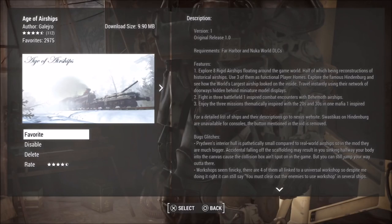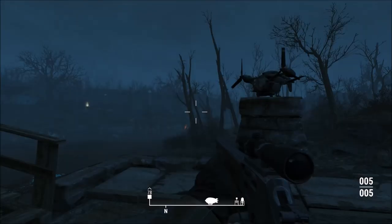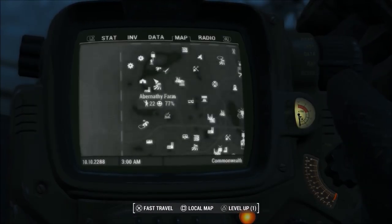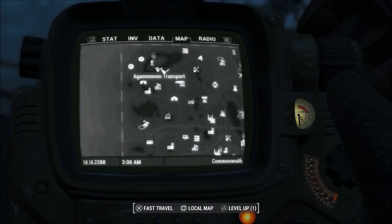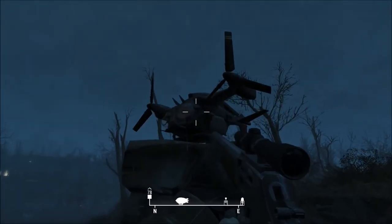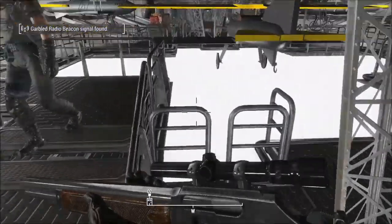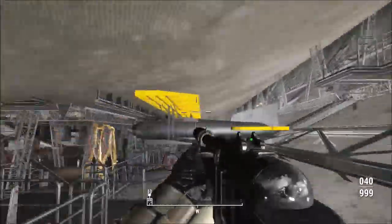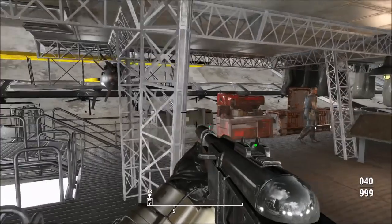Our final mod is the Age of Airships mod for the PS4 by Galero, and this is one of the more creative and cool mods I've seen in this game. It adds in eight rigid airships floating around your Fallout 4 world, with half of them being reconstructions of historical airships and three of them usable as functional player homes. You can explore the famous Hindenburg and see how the world's largest airship looked on the inside, and use them to travel instantly using their network of doorways.